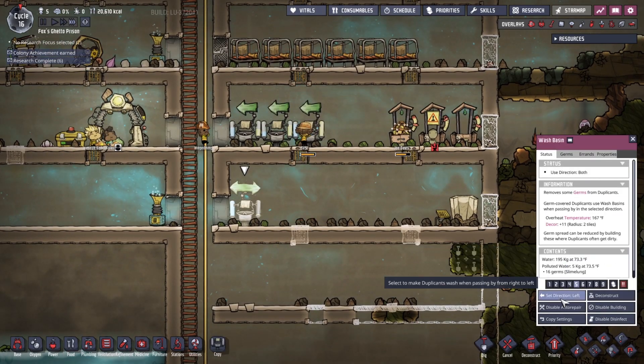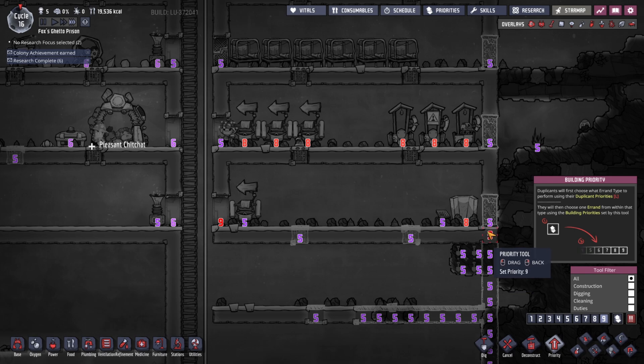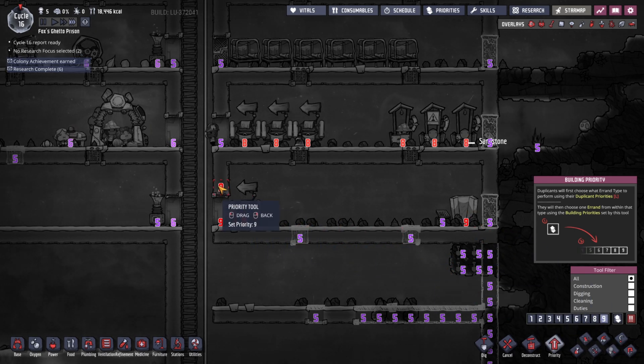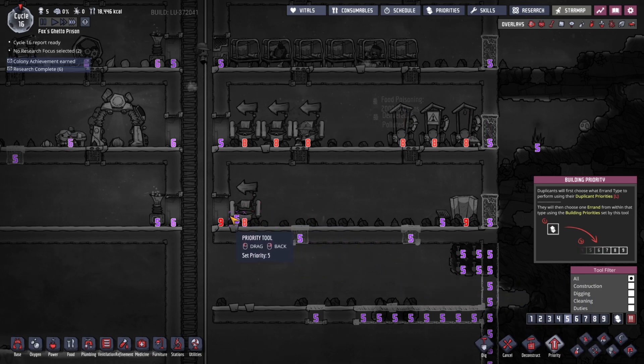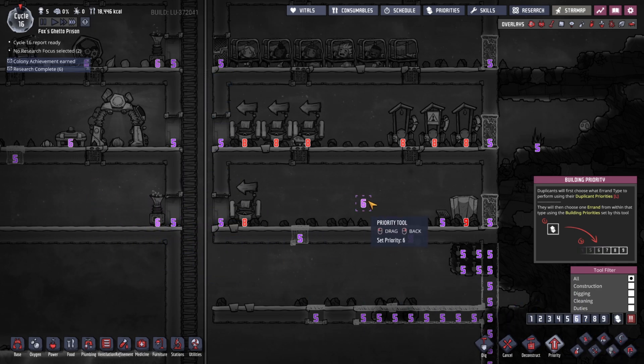So the reason why we are putting this here — let's also check my priority map. I want this to be a nine because that needs to be done. This needs to be an eight. This can be a five. These got accidentally changed; these always should have been a five. We'll make this a six.